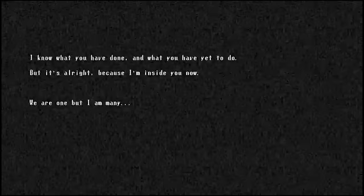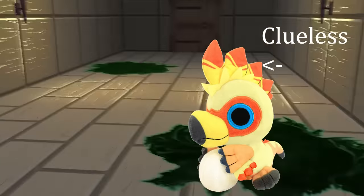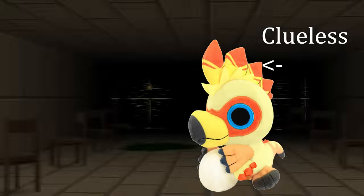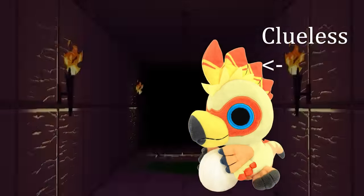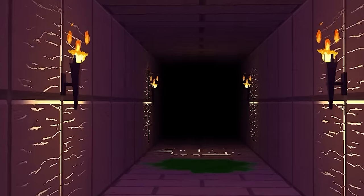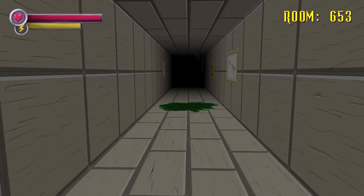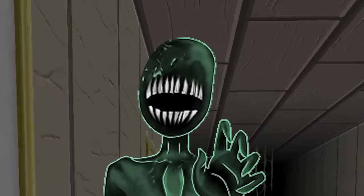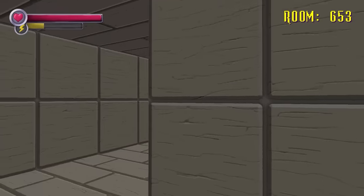When he kills you, he suddenly grows eyes and more mouths and you get a neat little bit of text coming from the specimen itself. I don't really have much emotional attachment to this thing. Maybe 'we are one, but I am many' means the true specimen is the green goo and it spreads to multiple people, kind of like a zombie infection. The name of its chase theme is 'Unknown Hug,' which implies it assimilates people. Overall, Jelly is not much besides a stock standard introductory monster — not good, but not bad either.